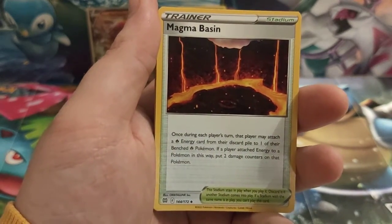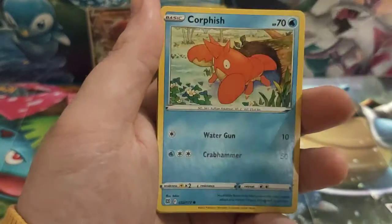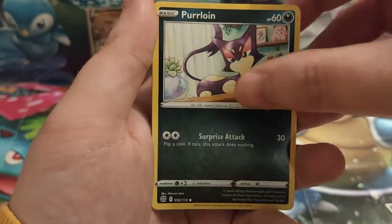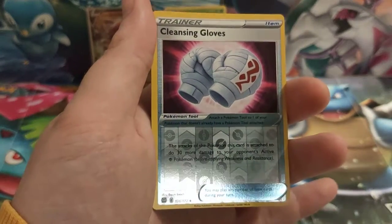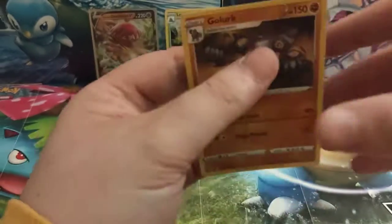Corvisquire, Magma Basin, Hitmontop, Corphish, Sneasel, Duskull, Purrloin, Shroomish, a Reverse Holo Cleansing Gloves, and our Rare card is a Golurk. It's not looking much better at the moment, but we have got Astral Radiance still to go.